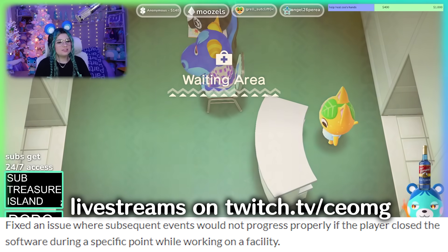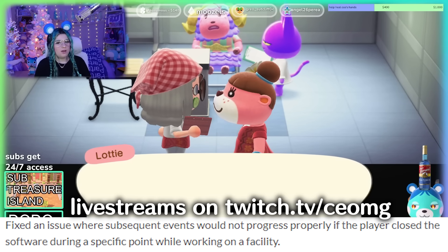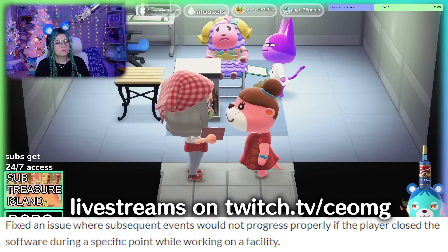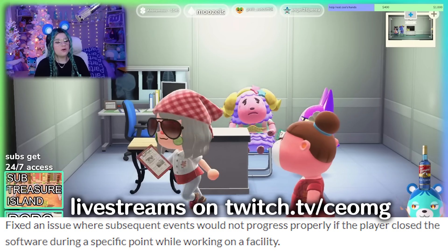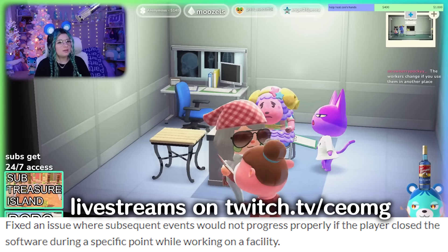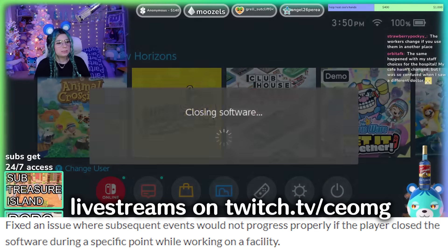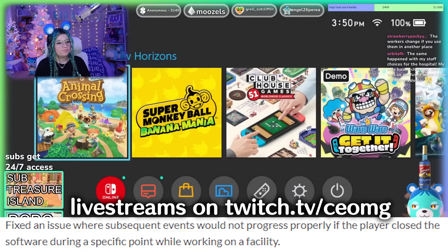They fixed an issue where subsequent events would not progress properly if the player closed the software during a specific point while working on a facility. This actually happened to me — Lottie roped me into working on a hospital and I just quit the game without saving. I'm lucky my game didn't glitch, but apparently doing that could cause serious problems, so it's good that's fixed. Literally anything going wrong makes me fear my island will get deleted.